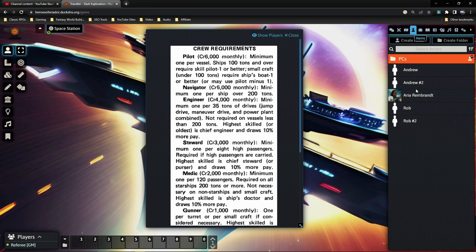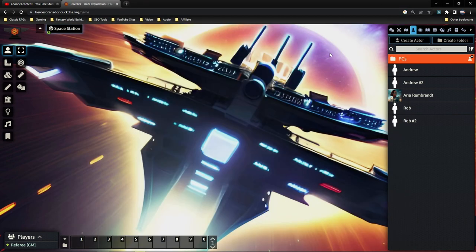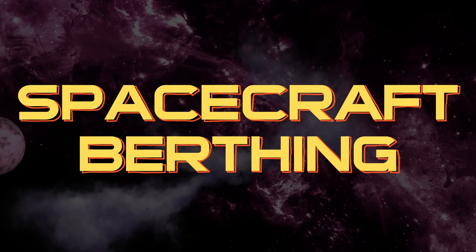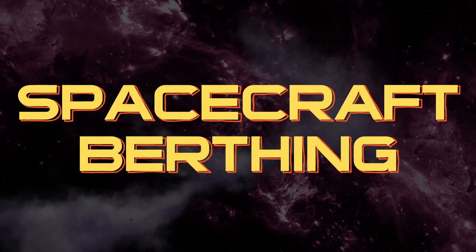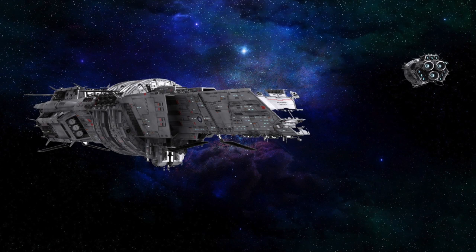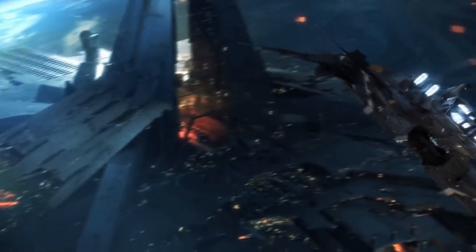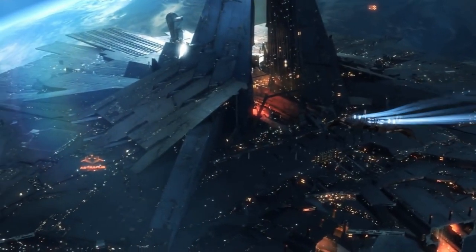Marcus has Pilot-1, so he doesn't need to hire anyone — he'll be good to go and can make a little profit since he mustered out with the ship. The fifth major expense covers port fees: an amalgamation of handling expenses, landing fees, charges from facilities, and other various starport fees that crop up as a ship docks.